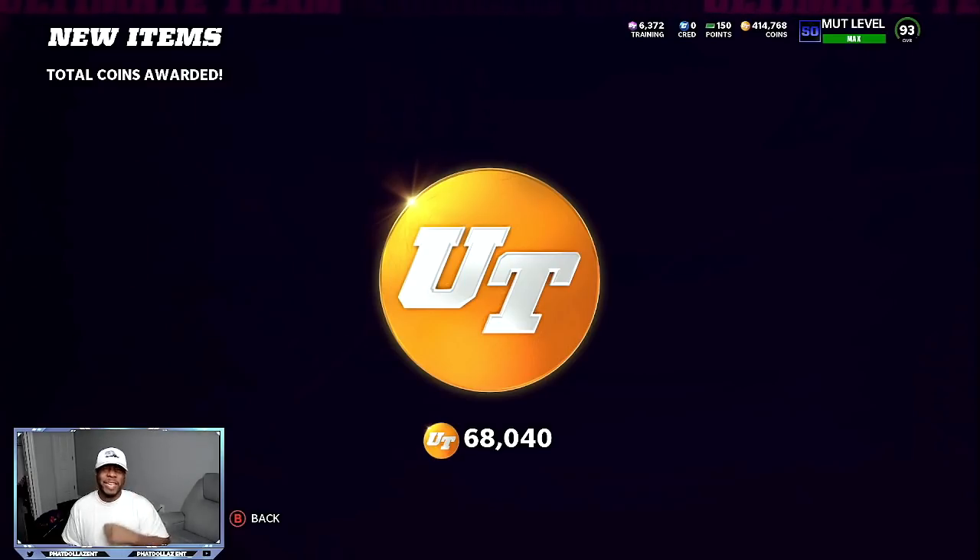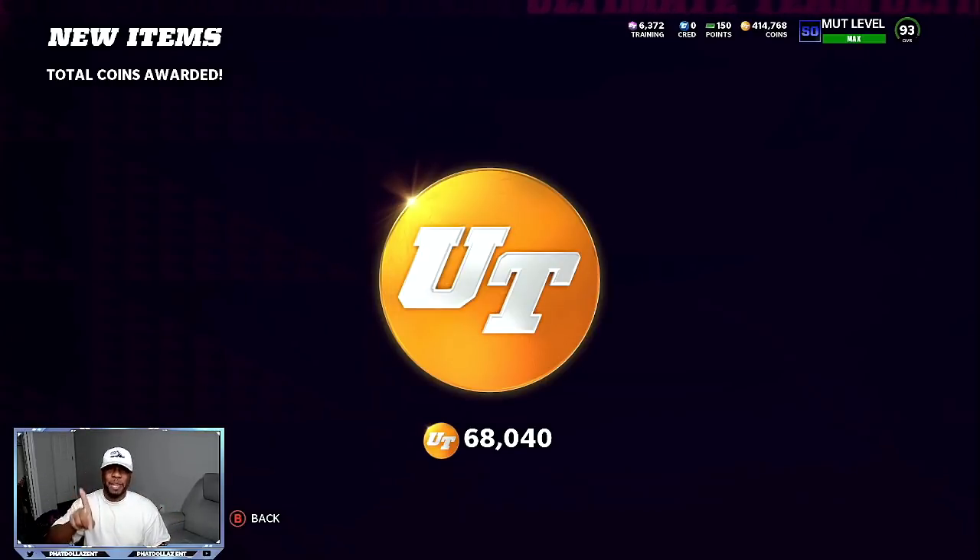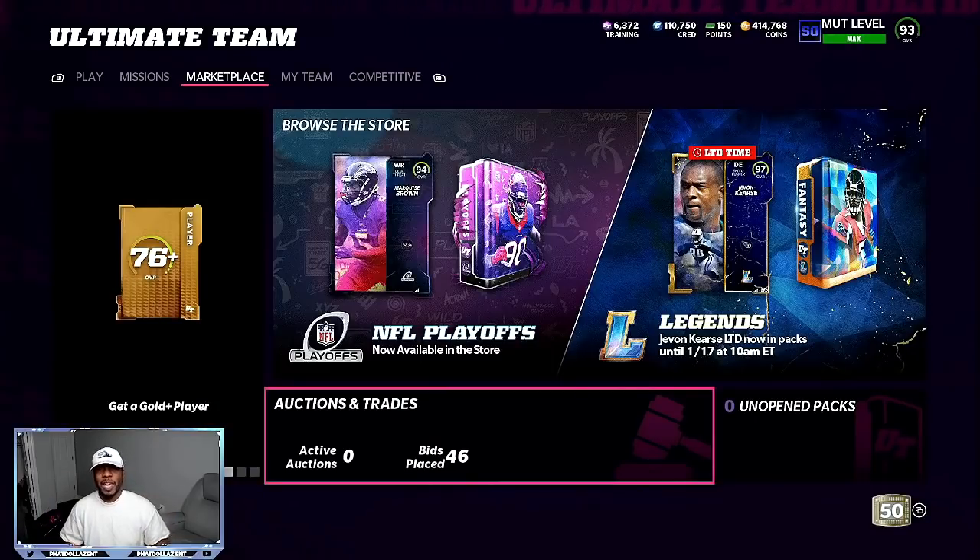There are two different methods to get you coins. First, we're going to go off of the hype method of the playoffs. Yesterday the Bengals were playing and I was able to get a few of the Ja'Marr Chase wide receiver power-ups for about 9 to 11K during the game. The hype of him getting a new card made his power-up go up to about 54 to 60,000 coins.